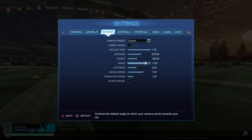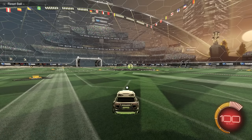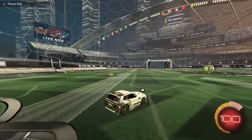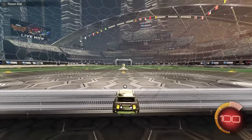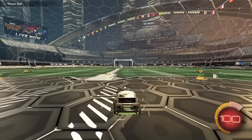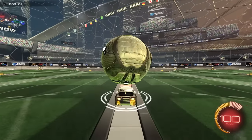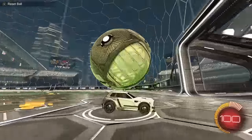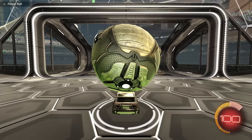I tend to go toward 100-3 pretty often. It's a pretty solid combination — you have a pretty good idea of where the corners of your car are, which is important, and you have a pretty good view of the field. That's what you're aiming for: good vision of your car but also good vision of the field. When you're dribbling the ball you're going to lose some vision, so you don't want to be too close to your car so that when dribbling you can't see anything at all.